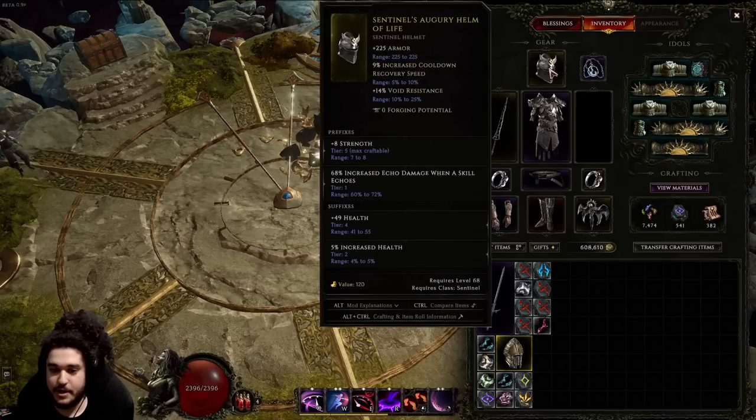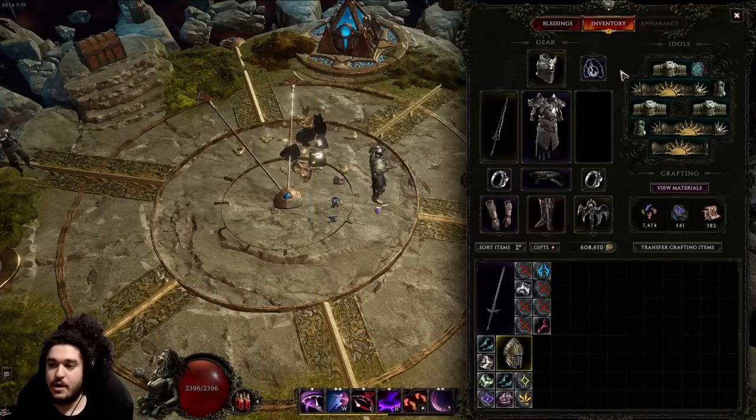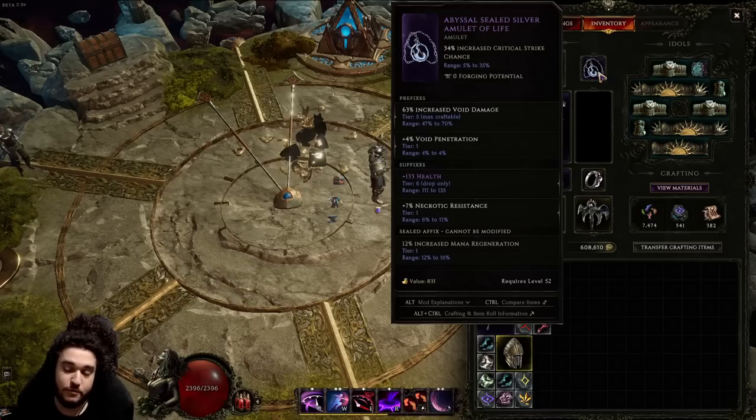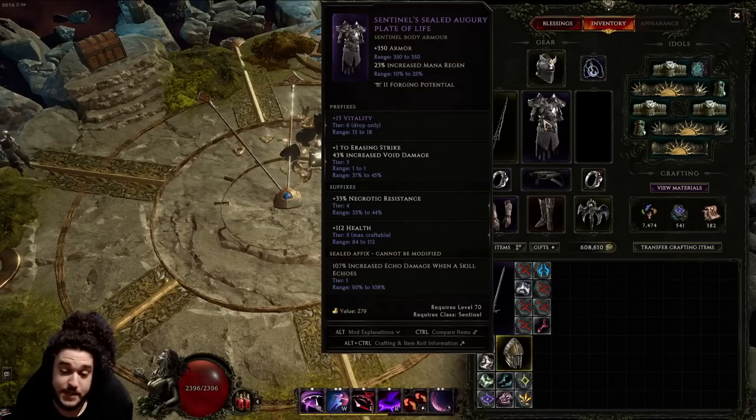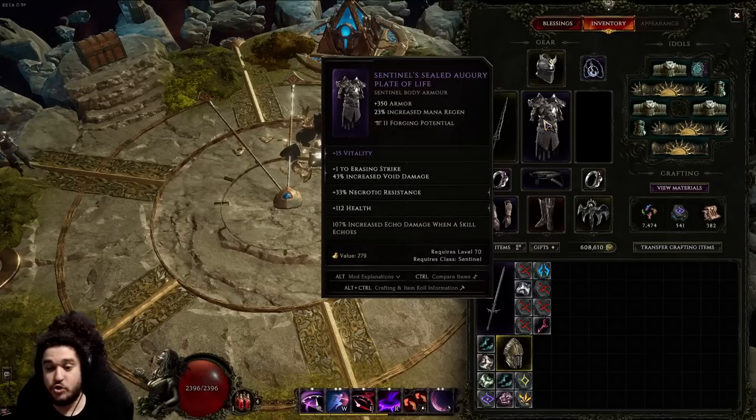For the amulet, I was looking for void damage, void penetration, and crit — and health. I ended up sealing mana regen on it because you want mana regen on this build, especially for bossing. My body armor I just lucked into — it has 15 vitality, +1 Eraser Strike, necrotic res, health. Vitality is both offensive and defensive, strength is also defensive. I ideally want hybrid health or percent health instead of necrotic res. I also have a sealed affix for 100% echo damage.